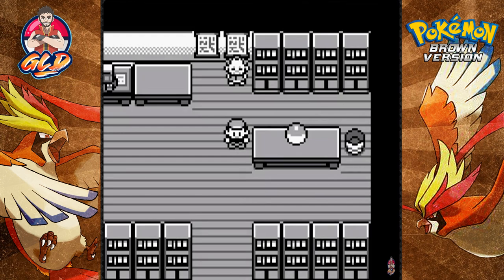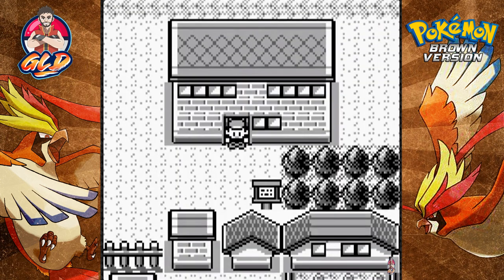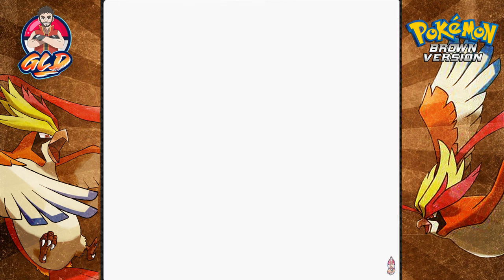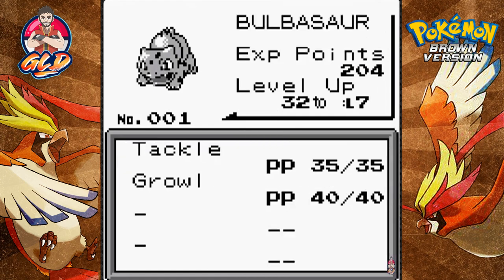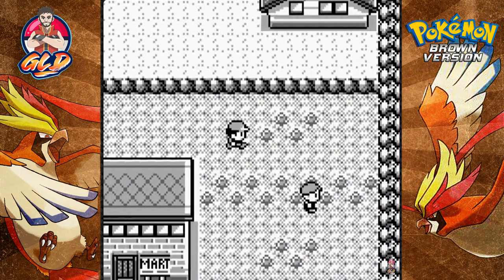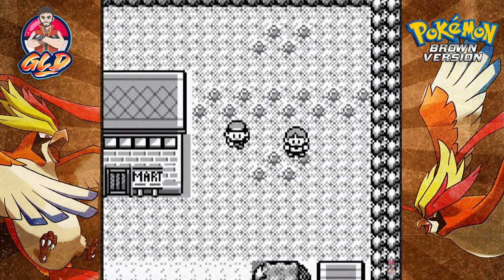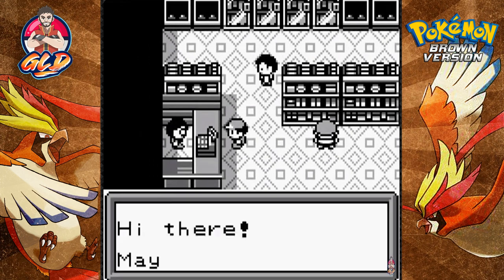Pretty surprising, right? So let's see — I don't even know what we're gonna be doing next. I think we have to go into the next town. What I've noticed is that there is no Pokémon Center around here. My Pokémon's healed though — yes, it is fully healed. We're gonna have to go into the next town, but the big downfall is there's no Pokémon Center and the next area is a cave.